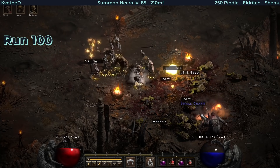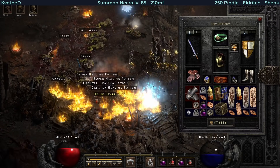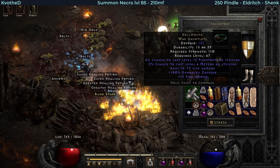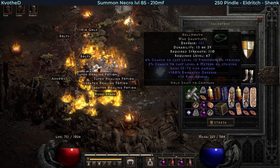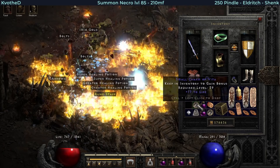Exactly on run 100, I get a double drop - one small charm and unique war gauntlets. Those are actually Hellmouth, and super cool for the sorceress to run Travincal to absorb the fire damage. And the small charm rolled 17 to life - I'll take it definitely.